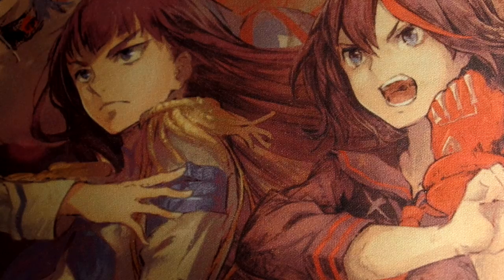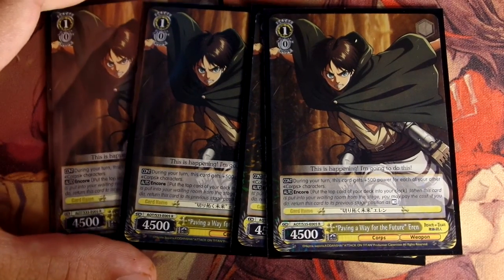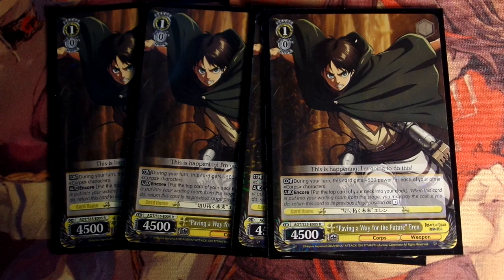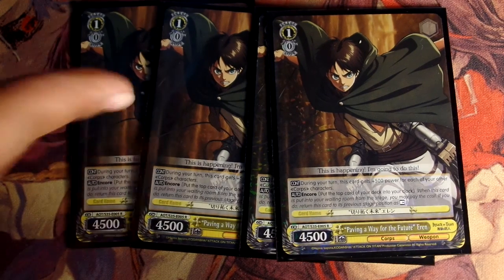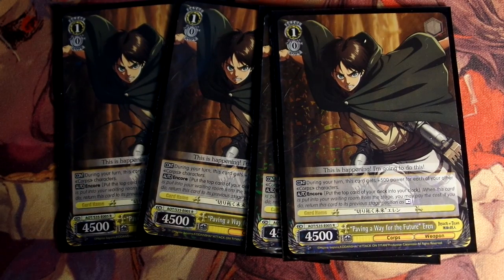On to the level 1s. The first level 1 I run is four of this level 1/0 yellow Eren. Really good card. Its ability is during your turn, this card gains 500 for each of your corpse characters, so if you have a full field, you're seeing him at 6,500, boosted 7,500, climax 8,500 — he's pretty big. He also has the damage encore ability: whenever he sees reverse during your encore step, you can just take a damage and he restands, then you can attack with him again. Four of him, really good.